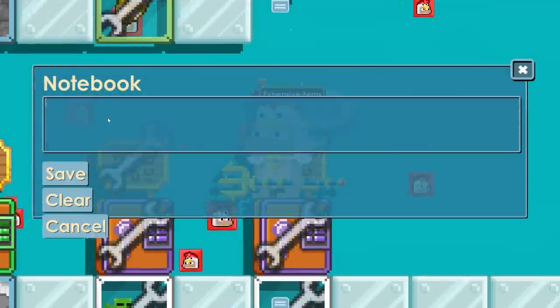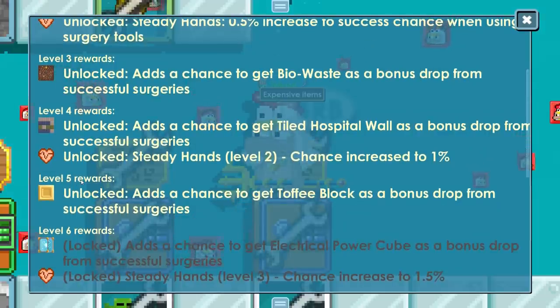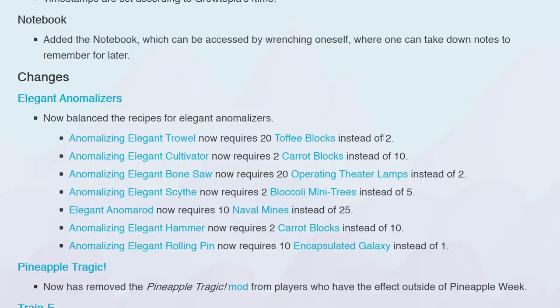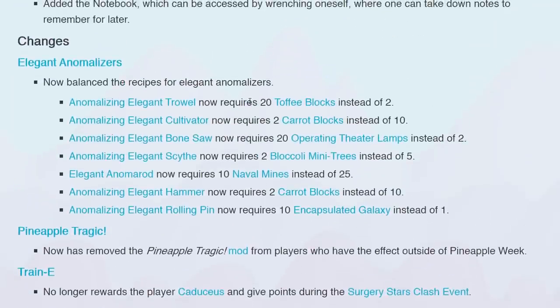That's dope dude. And this is the notebook — it's just a little tab thingy where you can write stuff. Because I'm surgery level 5, I get those toffee blocks. Requires 20 toffee blocks instead of 2. Wait, they only made it harder? Never mind, I thought they made it easier. That's pretty sad man.